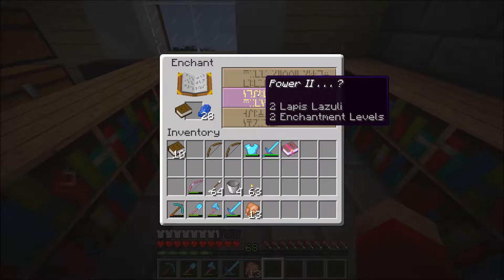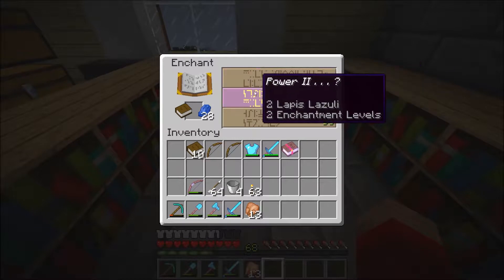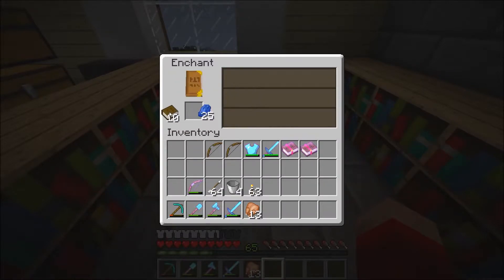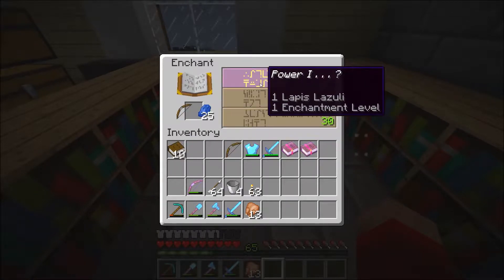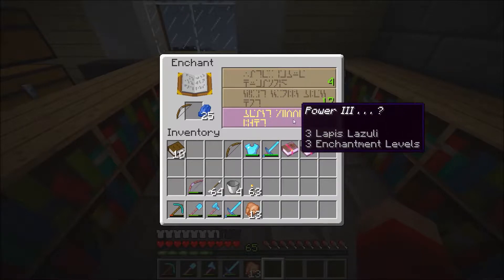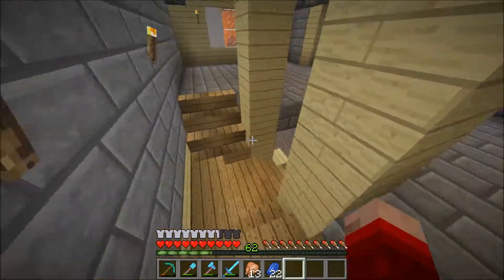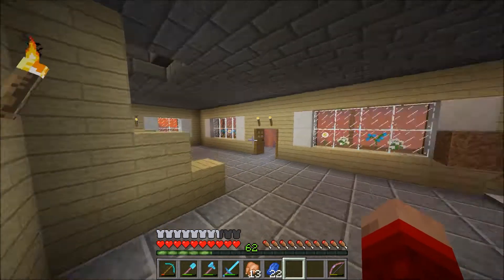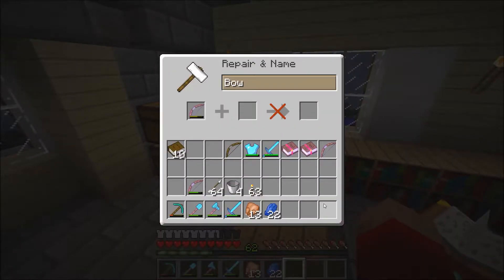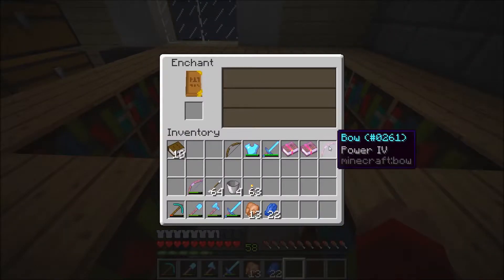Let's try something else — that's Sharpness 3, Power 2, nope. There's another Feather Falling. Let's check what's on the bow now — Power 3. I already have a Power 3 bow, but this could possibly have something else. I'm gonna go get my other bow and see if we can combine these two. I think they just have to have the same enchantment. Power 4 — that cost 6 versus 4, we saved 2 levels! So we got a Power 4 bow.